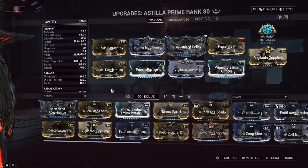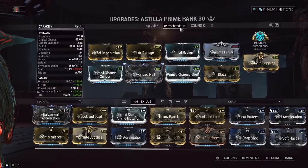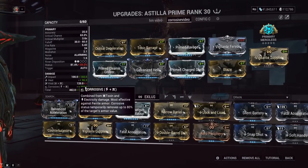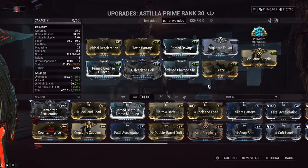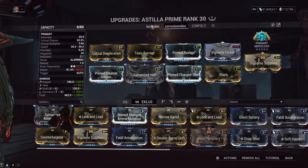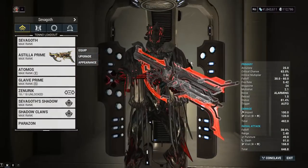I wouldn't really recommend Galvanized Acceleration on here. For the viral Hunter Munitions build, we focus on slash procs and damage over time. For an upfront damage corrosive build, I've got Blaze on here for some extra damage. We're running Prime Charge Shell for big corrosive damage, but on the Viral HM build we'll run 60/60s to get more viral procs.